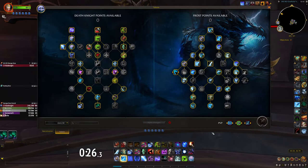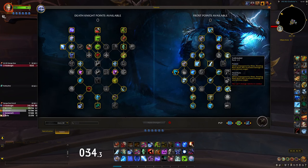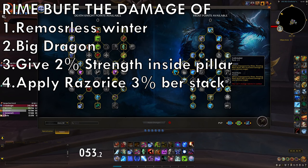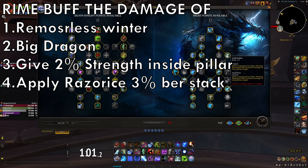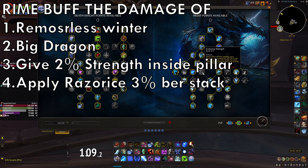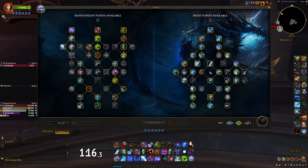For the talent build in Mythic Plus, I'm running Icebreaker. Some people go with Enduring Strength instead, but I prefer Icebreaker because Rime is very important — especially with the tier set inside Pillar of Frost, Rime does so much damage and gives you Strength from Pillar. Personally, your highest burst comes from inside Pillar of Frost, and Enduring Strength works outside Pillar, so I don't think it's as important. But they're very close — some people play Enduring Strength and do great damage. I personally like Icebreaker for single target.